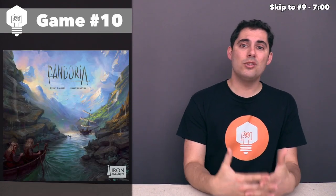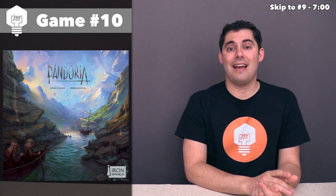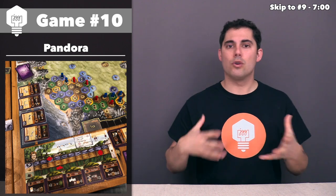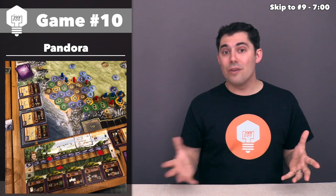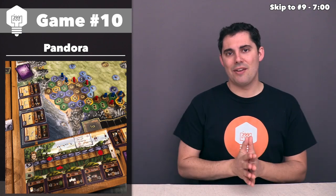Let's start with game number 10, and this one is Pandoria. This one came out at Essen Spiel last year, and I was lucky enough to attend. I pre-ordered a copy and picked it up there. Each player starts off with an asymmetric race, and many of them are kind of standard fantasy tropes — you have elves, halflings, and dwarves — but the way these different races play is somewhat significant.